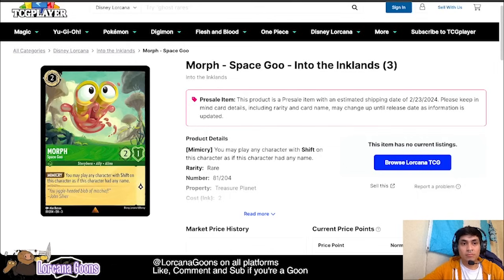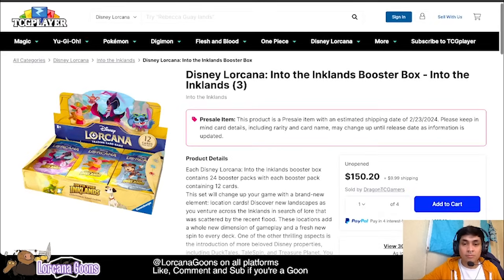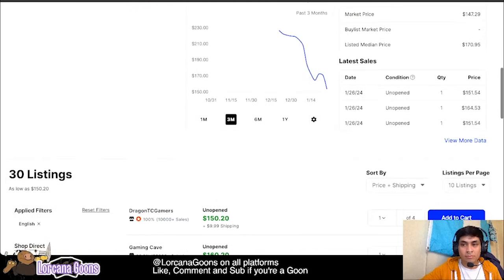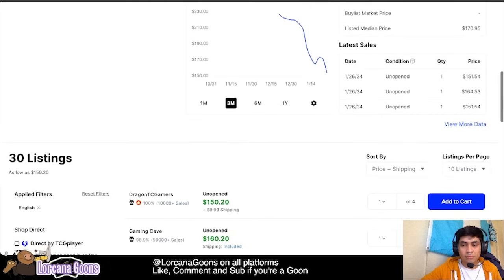People forget about Belle Hidden Archer — not to say she was overhyped in the beginning, because she was, but I always felt like once you could shift her on turn three, she'd have a place. Morph might be able to do it. Into the Inklands is a set highly anticipated to change the game the way Rise of the Floodborne did. Pre-orders on TCG Player for the boxes are regulated to about $150–160, some sold for a little less. A lot of stores have multiple listings at $160.